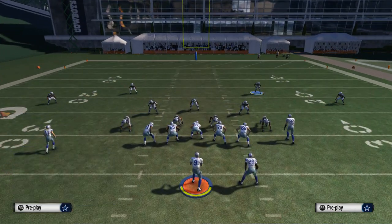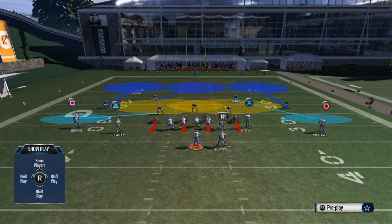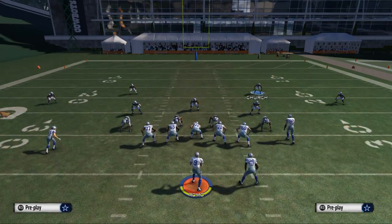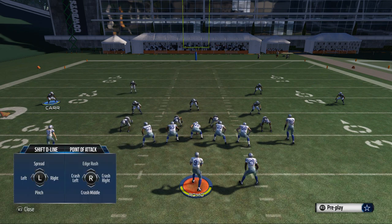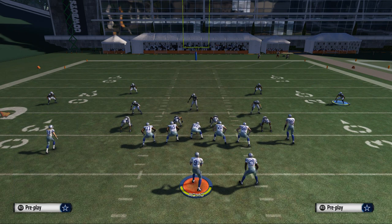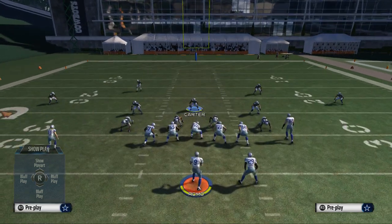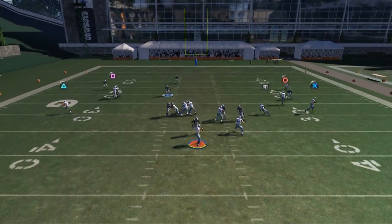After spreading the linebackers, you'll see that the safety on the right side is coming into the flat zone, and the other safety is going into the deep zone. That's your key — we're going to send this blitz off the right side. We'll send pressure off the right edge and have our best coverage guy come underneath into the box to make a play on a quick slant or corner pattern. We globally blitz that right-of-screen outside linebacker.